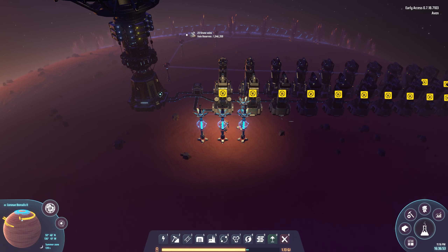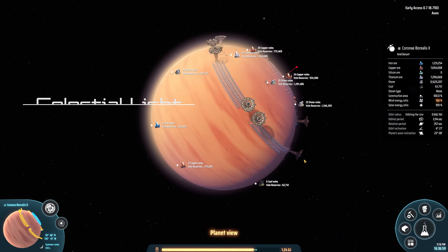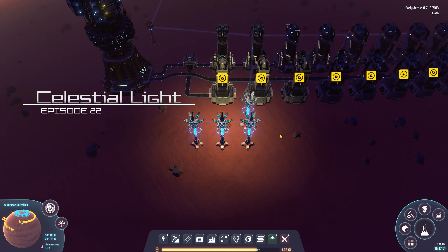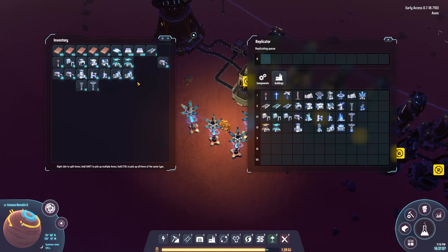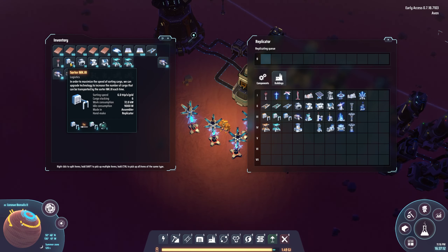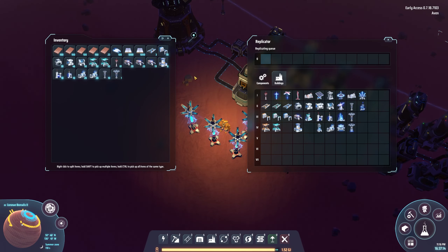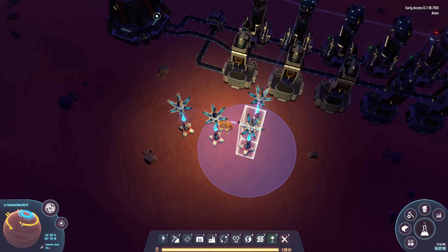Hello and welcome back to Dyson's Fair Program. I'm Ivan. In the last episode we set up the smelting planet. We also ran out of absolutely everything — fuel, belts, smelters. We only have one stack left of the sorters as well. So we need to go home and make almost everything.